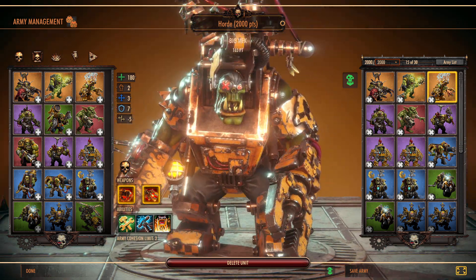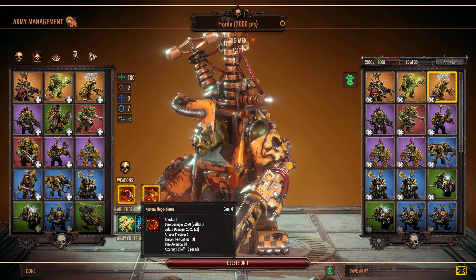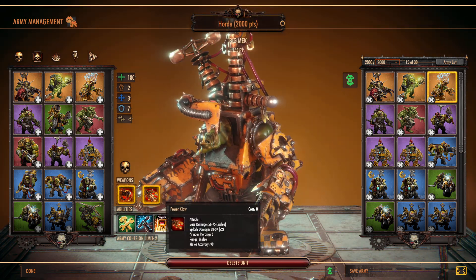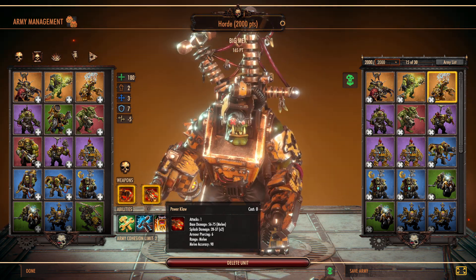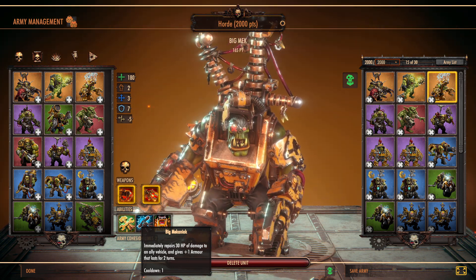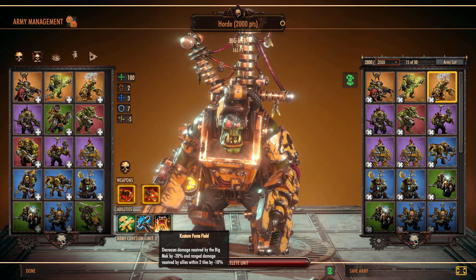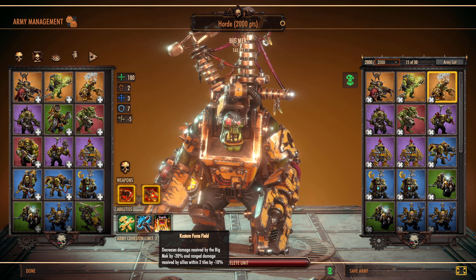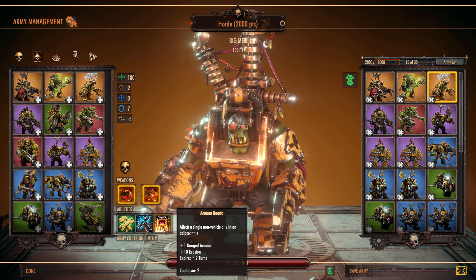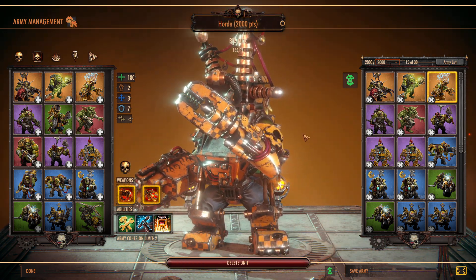We've seen the Weird Boy before. We're going to have a Big Mech for the first time. The Big Mech has a custom mega blaster with pretty good armor piercing, useful for dealing with armored targets. Range is not great, but a little better than most basic Orc stuff. It has a power claw, a repair-and-armor ability that lasts a couple of turns with a one-turn cooldown, and a custom force field — the mech takes less damage, and anything within two tiles also takes less damage. It can also give ranged armor and evasion to nearby non-vehicle allies for a couple of turns, with a two-turn cooldown.